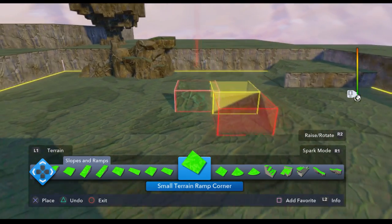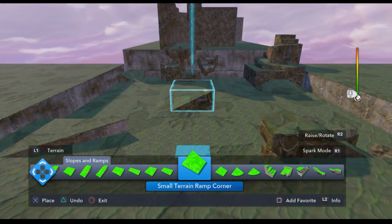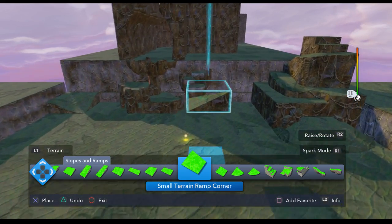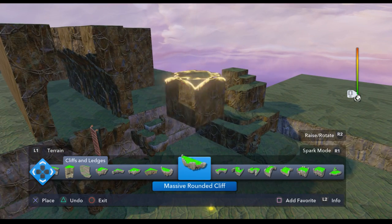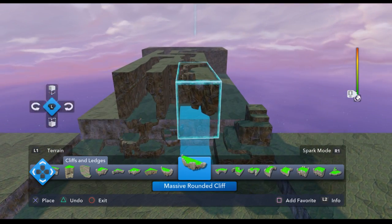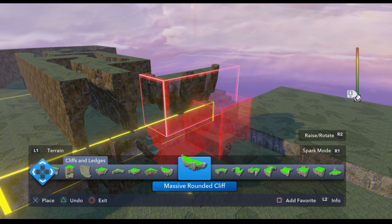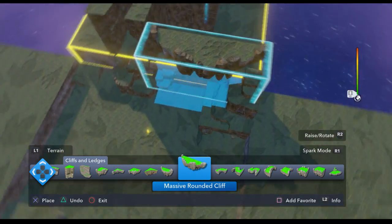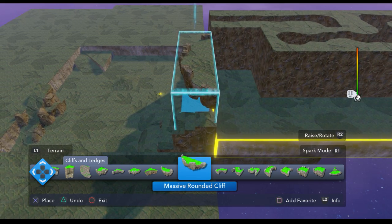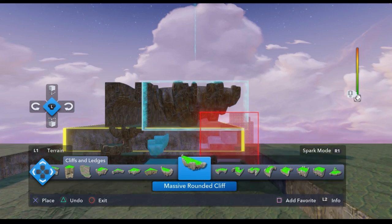Over here — what else can we add over here? I probably should have closed this area up a bit more. Let's go up to — I use this piece a lot. I really like this piece. And I think it's as far as I can get it that way. Can I get it this way a bit more? Okay, there we go. I think I'll just put some regular terrain blocks there. Get that down a little bit more. That's as far down as it goes.